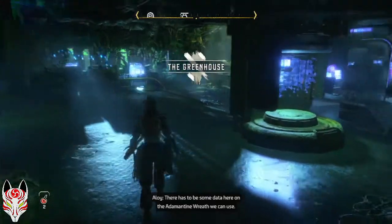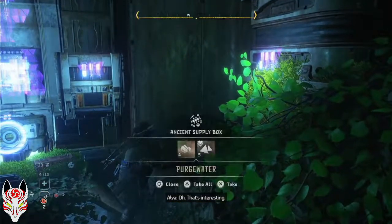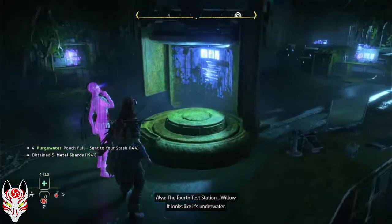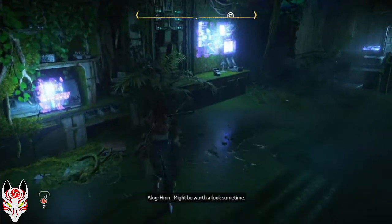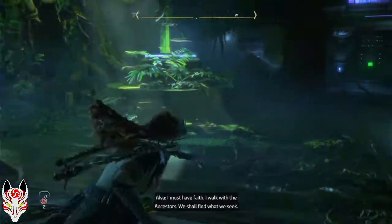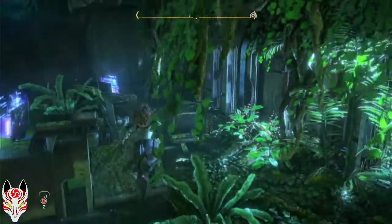Here on the adamantine wreath we can use — I trust your focus, we'll see what mine cannot. The fourth test station: Willow. It looks like it's underwater. That might be worth a look sometime. I must have faith. I walk with the ancestors. We shall find what we seek.